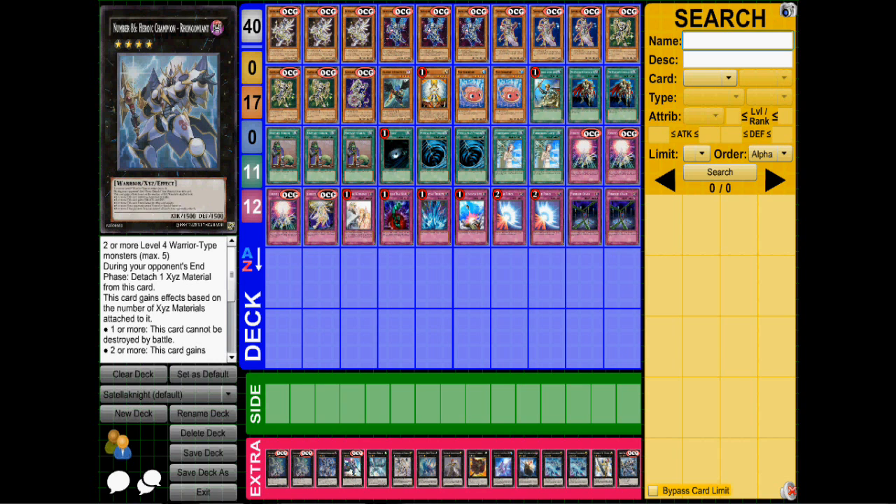Then of course we have Number 86, Heroic Champion — however you say that, I can't really say the name. But this thing is a beast. You can easily bring it out in this deck and get a lot of materials on it. I've had times where I've had 4, even 5 materials on this thing because of this deck. Normally you get about 3 materials — you can sometimes get 4 if you're lucky, but 5 is a rarity. If you can get 5, go into this thing and just wreck face. It's awesome.